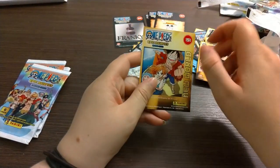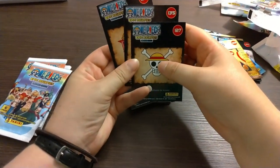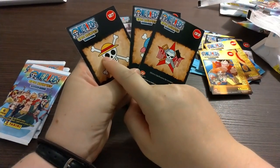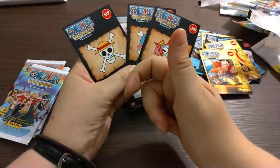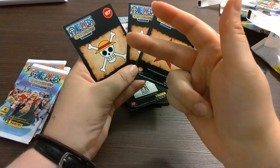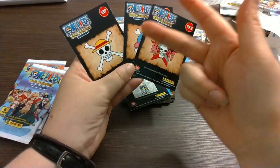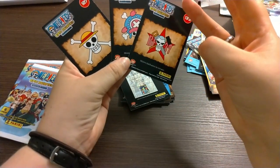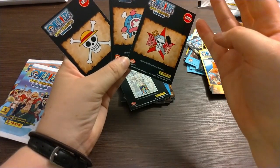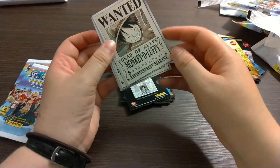I'm guessing this is the number of the cards. So if they come in a set they might match up. We've got Luffy at 27 and Zoro at 28, Nami at 29, Usopp at 30, Sanji at 31, Robin at 32. That's not adding up — oh well. Probably different versions.